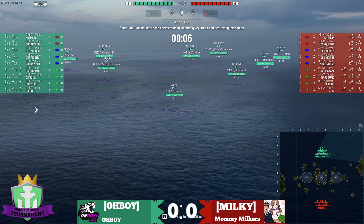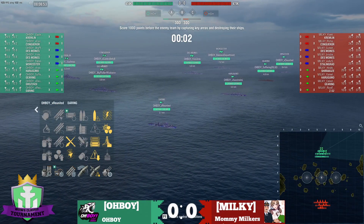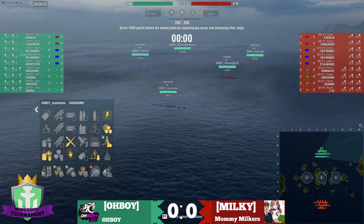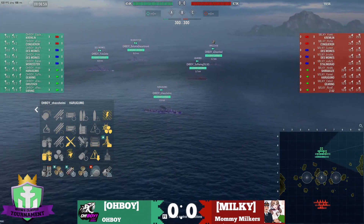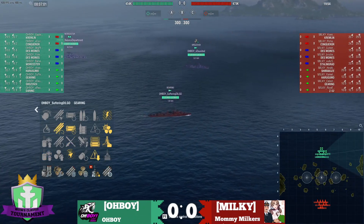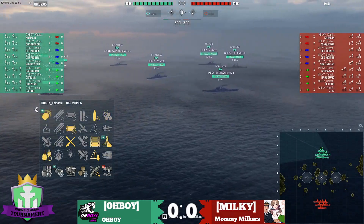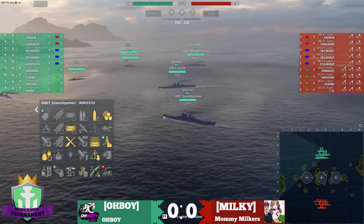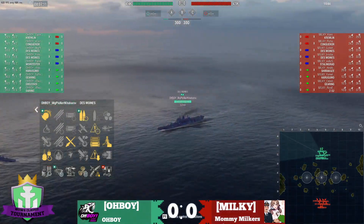This is Sea of Fortune. We've got ourselves a Daring, and I've got to do my Commander build. We got ourselves a Daring, a Legendary Harugamo with range. All the Pew Pews. Then we've got a Legendary Gearing and a Legendary Grozovoi, a Legendary Wooster, a Legendary Des Moines, another Legendary Des Moines.